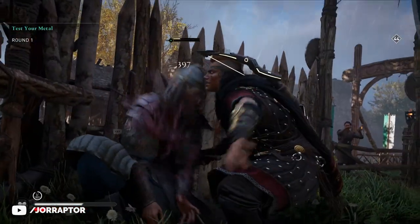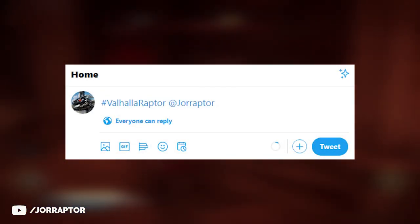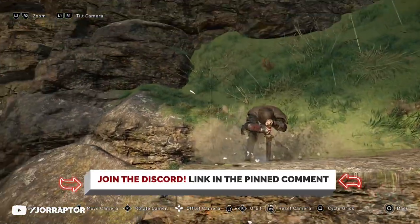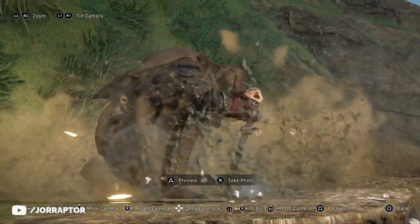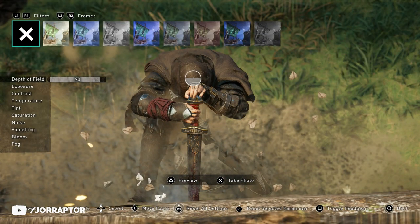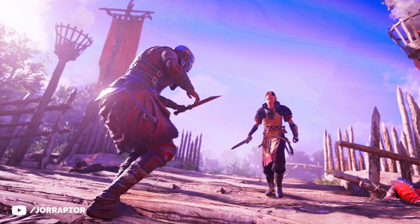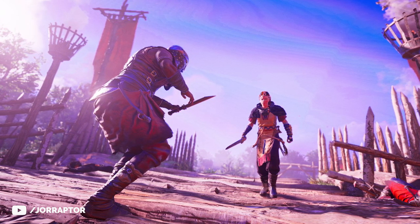If you got awesome shots from the festival or with the sword, send them our way via the ValhallaRaptor hashtag on Twitter, or by going to the dedicated pictures channel on our Discord. You can join the Discord via the link in the pinned comment. We got more shots from the festival — we start with Oyusu Sisko over on Discord, where Eivor is in a standoff with an enemy while using the new one-handed sword, with an interesting mix of armor including the Vinland armor and a different cloak.